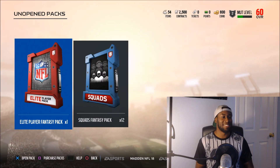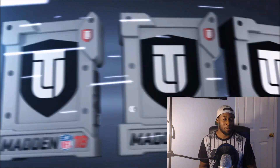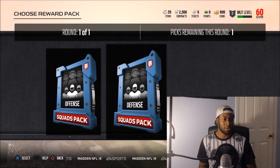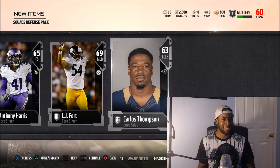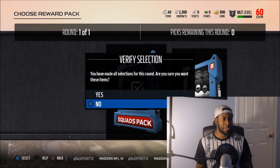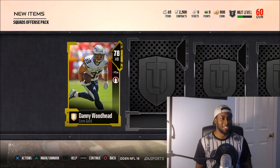Now let's get to the good stuff — 12 squads fantasy packs. Let's see what we're getting out of these. Offense and defense — let's start off with defense. They're all going to be gold or better. Oh my god, two golds to start off! I like it a lot. We got 11 of them left, so we're just going to go back and forth. Let's go offense this time. Can I get a quarterback? Carson Wentz core elite! Yes sir, elite for the Eagles!